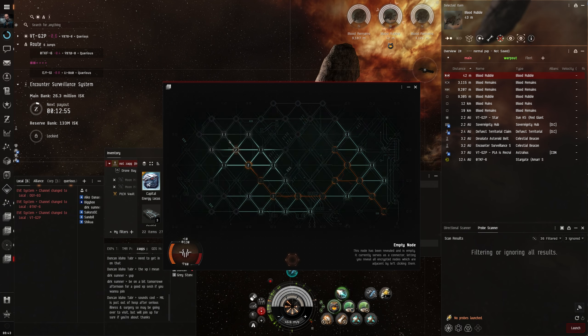Let's use the hotkeys on the way just for speed. A lot of the time when you're exploring in null you're in hostile space so it's good to use that muscle memory.